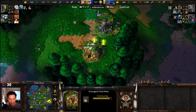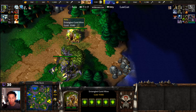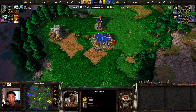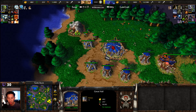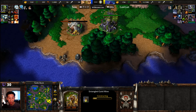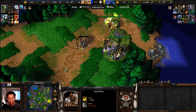LawLiet getting a gold mine at the center six o'clock location — not fully saturated, three out of five at the five o'clock location, fully saturated gold mine at the two o'clock location, with a new Tree of Life being established at the seven o'clock location. So.in fully saturated at the center nine o'clock and at the starting location at the ten o'clock spot. Currently five wisps at each LawLiet base — so 15 wisps versus 10 peons — both currently in no upkeep.